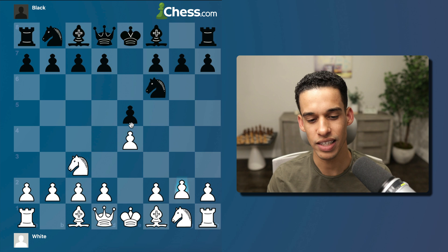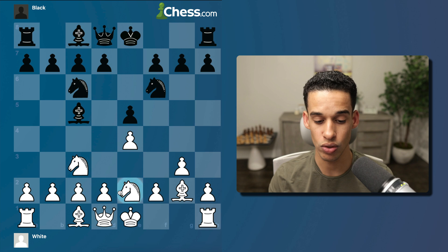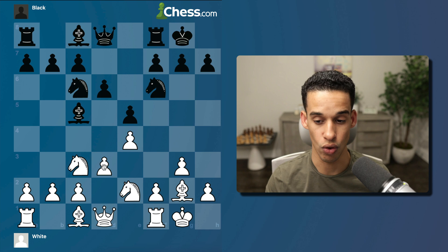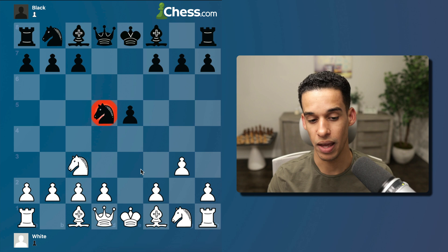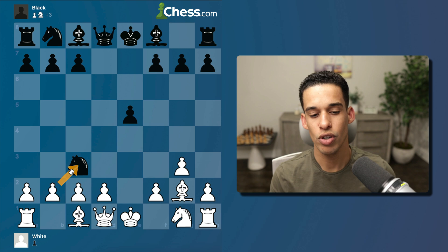In general, we want the knight on c3 — this is the Vienna Opening — the bishop goes into the fianchetto, the knight goes to e2, and they both defend each other. Once the pawn goes to d3, you pick one plan or the other. When they play knight f6 and then d5, we need to act quickly: we take and place the bishop on a very nice diagonal.